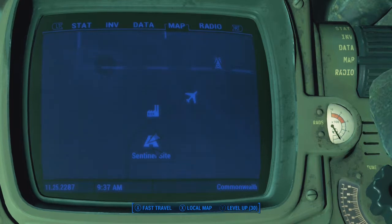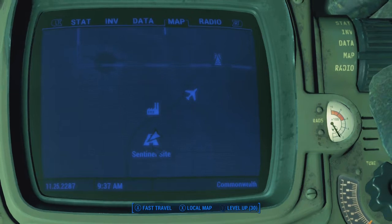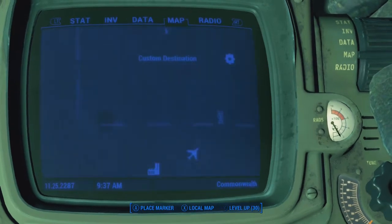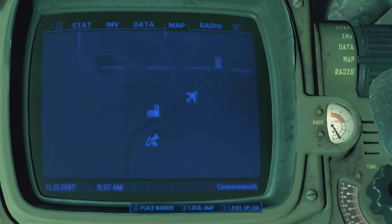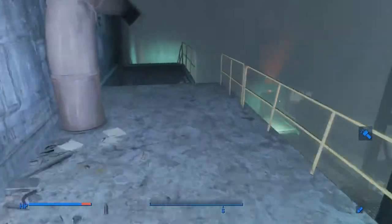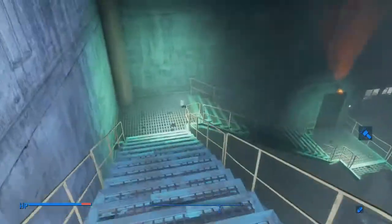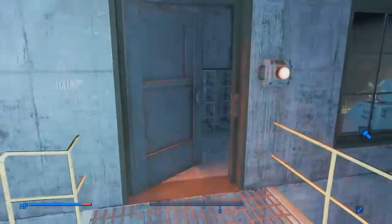This armor is called the Liberty Power Armor by VI Sabertooth IV, and in order to get this power armor you must travel through the waste into the Glowing Sea and go to the Sentinel Site. Within the Sentinel Site is the power armor — I can't remember exactly where it is, so we all get the fun adventure of looking for it together in here.